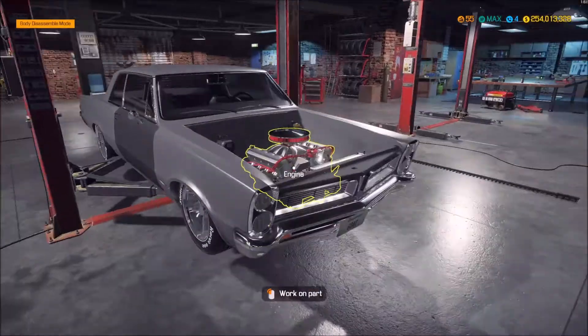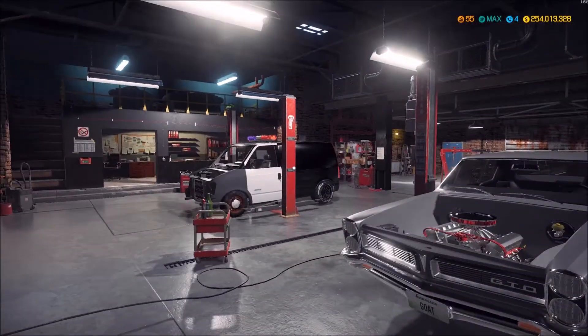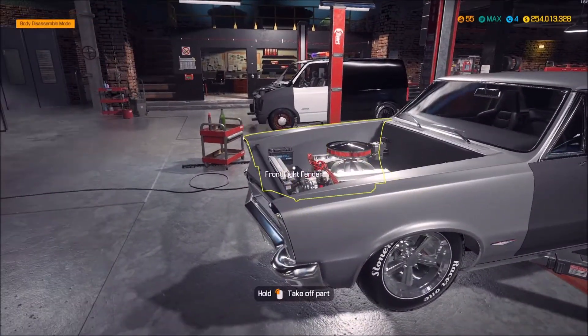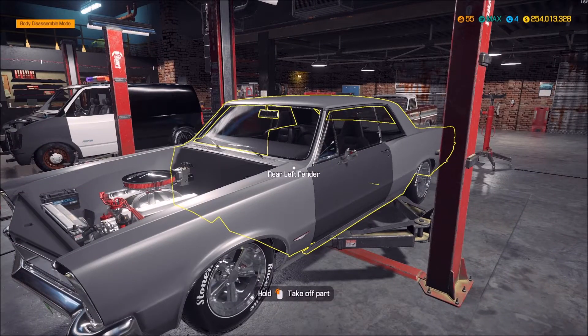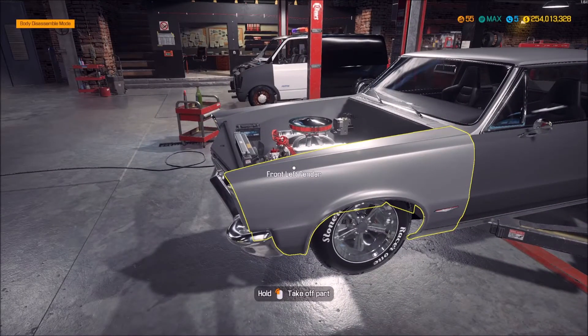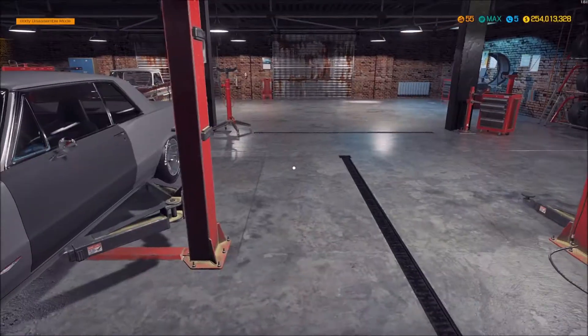What color should the GTO be? That's another question for you all. What do you think of the wheels? What color should the GTO be? And should I paint the hood black or leave it the car color? Up to you - let me know in the comments and we will do it in the next episode, then send it to the parking lot.